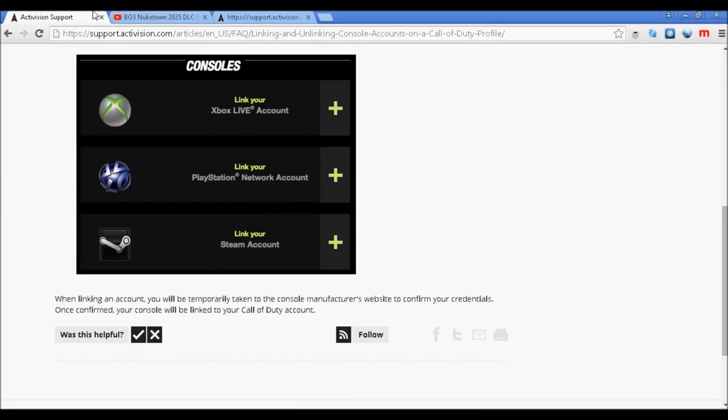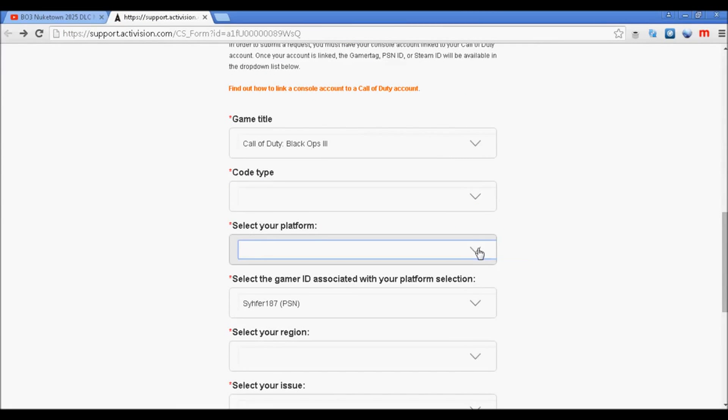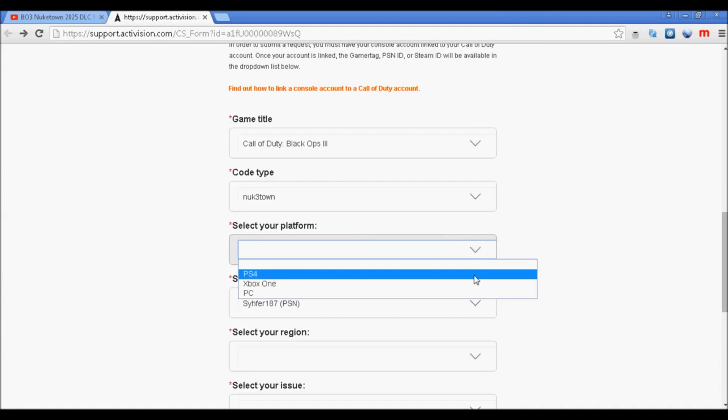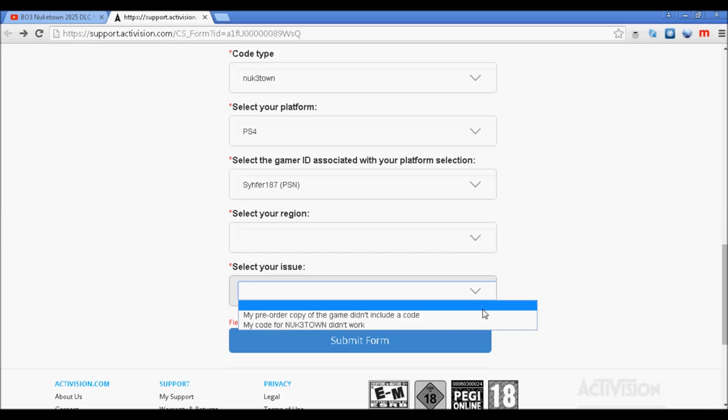Make sure your actual online profile is linked to this page. Once it's linked, you're going to want to fill out this form. I don't think it'll let you fill it out if it's not linked, so make sure it's linked and then go ahead and click on it.